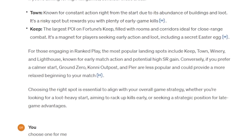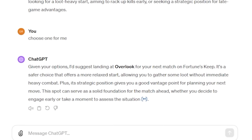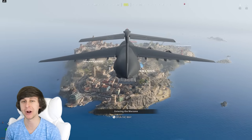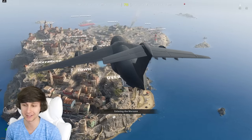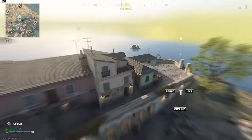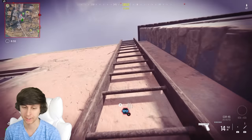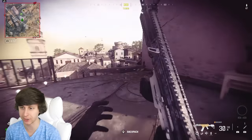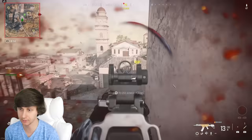I even asked ChatGPT on where I should land for the first match, and it said to land at Overlook, so we're gonna go there. It might be a hot drop because it's very early in the flight path, but it doesn't matter — we do exactly what ChatGPT says for this video. So far, I don't really see anyone landing here. It got pretty boring over there, not that much stuff, so we're gonna move over and try to get some kills.